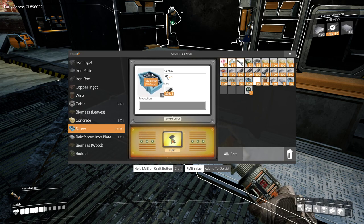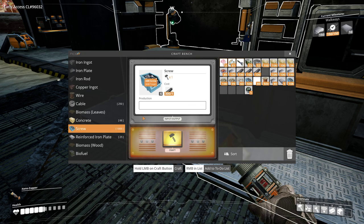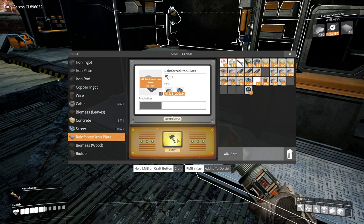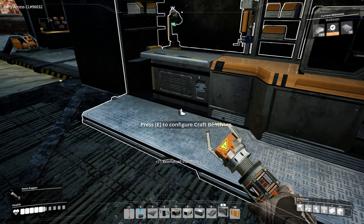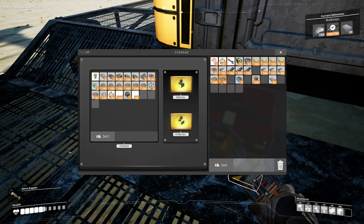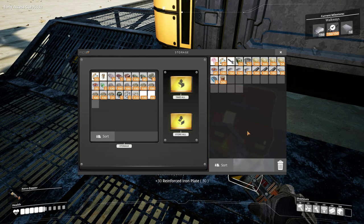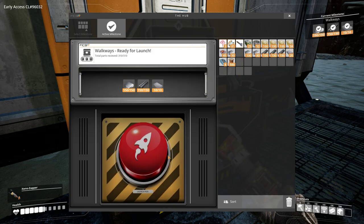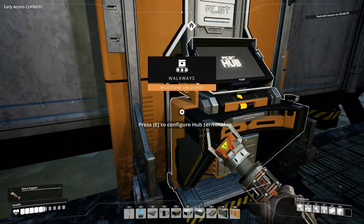We're going to need plenty of this stuff. I'm going to turn a whole stack of rods into screws and then make it all into reinforced iron plates. We'll have 30 of them - that'll do us pretty well. We'll have enough to make 10 constructors, so we might use like half of them in the cable stuff. Let's dump some more stuff in the chest here - oh, we've got limestone on us. I probably broke some limestone deposits at some point recently. Walkways unlocked! I'm immediately going to queue up the next one.